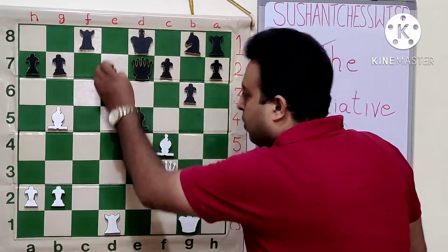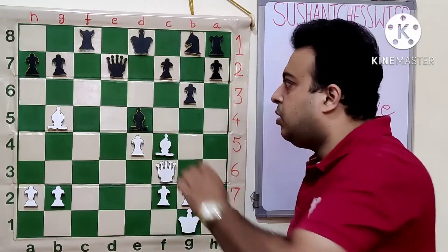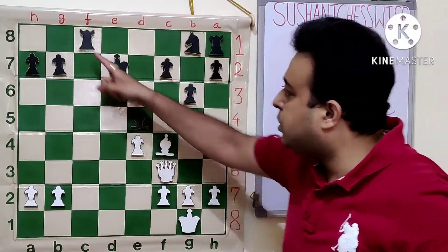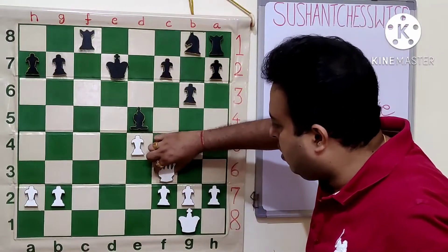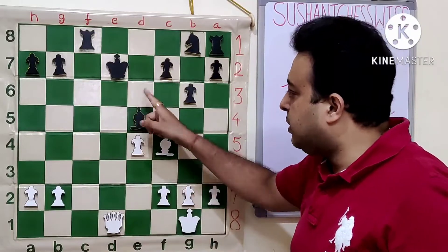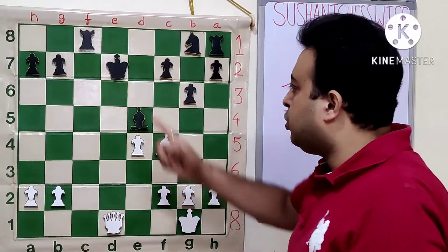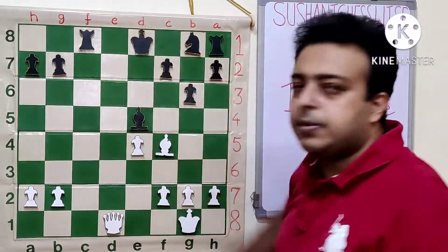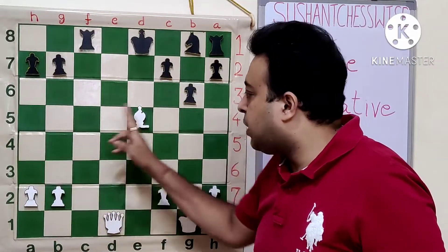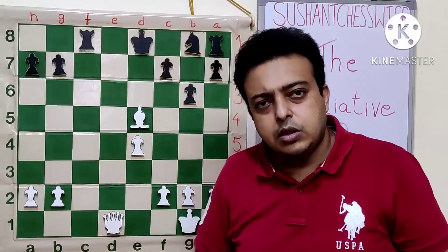After the Qd6 line: Rfd1, Qe7, Rxc8, Rxc8, Rd7 — a strong move — Qxd7 forced, Bxd7, Kxd7. Now Bd5 loses to Rc1 which would mate soon. There comes Qd1 check, covering the c1 square. After Ke6, there will be Qd5 check, Ke7, Bxe5 check, winning the rook. So the king has to go away — Ke8 perhaps — and now Be5. White is already threatening Qa4 check, and he can keep the bishop on c3 to stop Rc1 and win the pawns on the queenside. This position is winning for white.